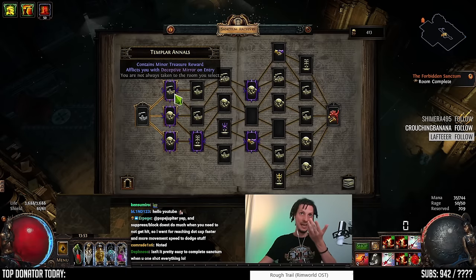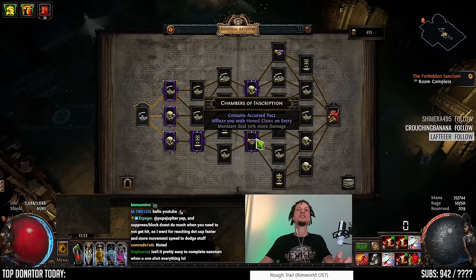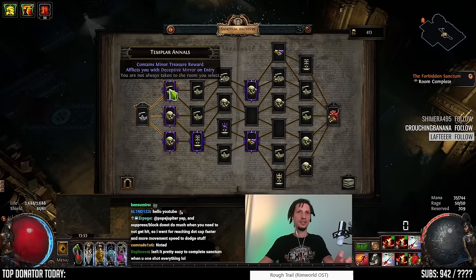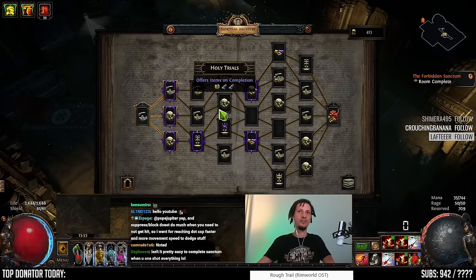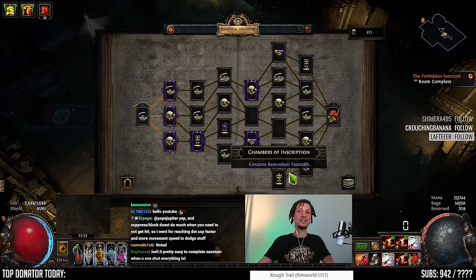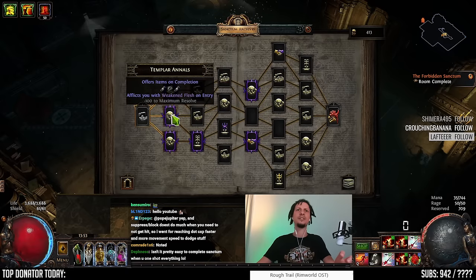So the first two floors your objective is to farm as much gold as you can for good merchant boon buying. Avoid bad afflictions like deceptive mirror and collect some merchants or try to meet some merchants so that you can buy some boons. You can also go for pacts but we'll talk about those later. Looking at the rewards on floors one and two is not that important because they can't be divines so they're pretty low value. You can start looking out for sextants — I think they spawn on floor two, not floor one, but I'm not 100%. Go for vacant sextants — those are always good.